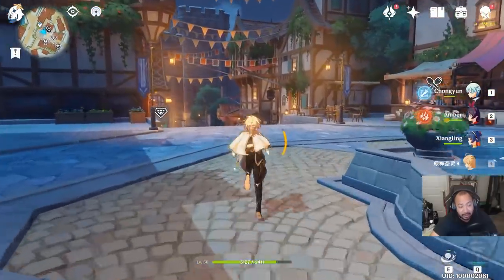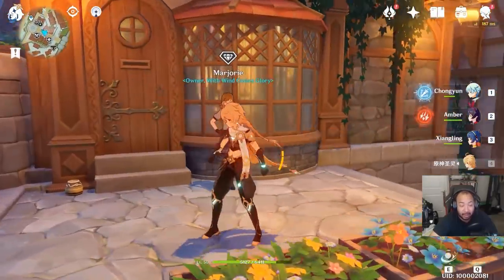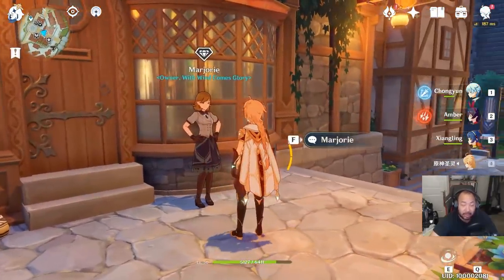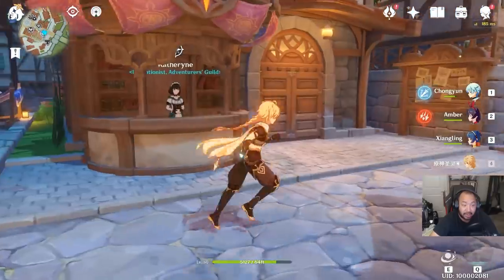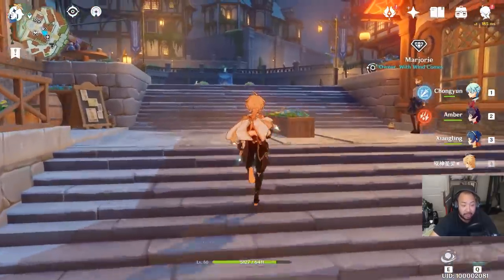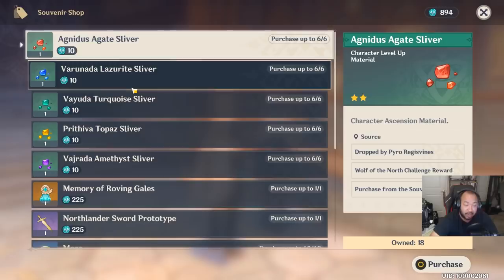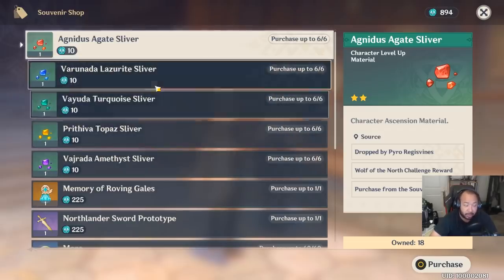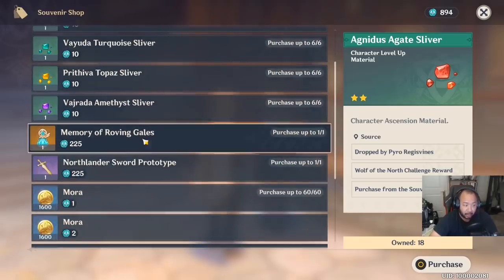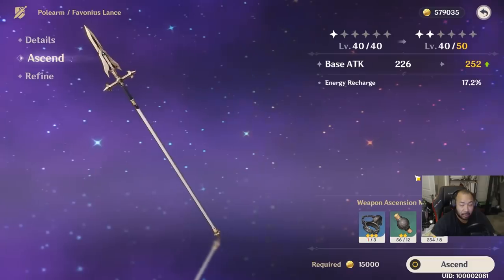Now this next thing brings us closer to home — Mondstadt. The beautiful thing about this place is it's close and everyone starts here, so you'll have access to a lot of things available here. Marjorie is the equivalent of the jewelry shop in Liyue Harbor, except she sells a one-handed sword prototype and also materials you can use for your progression, especially if you're having trouble gathering the initial materials to ascend your characters. Ascension is basically when you hit the level cap and need materials to raise it further.